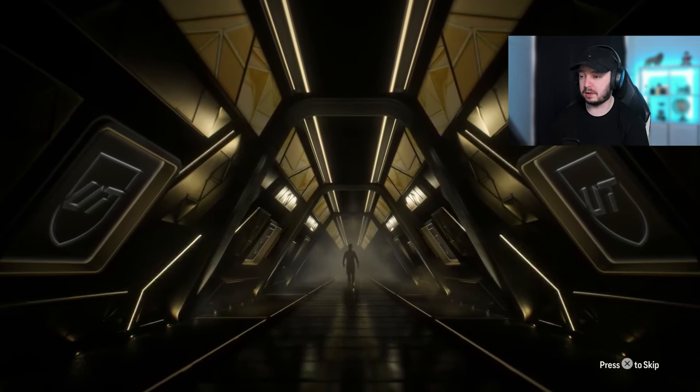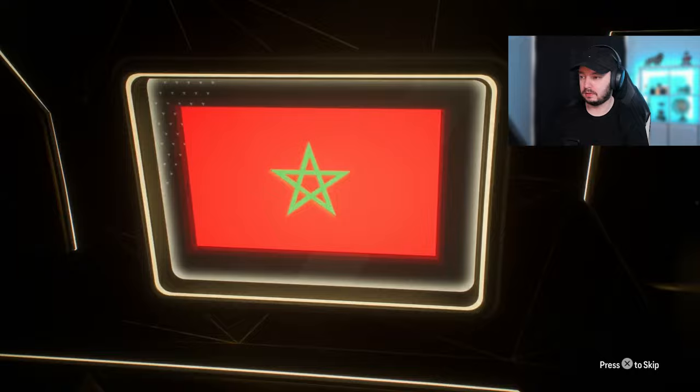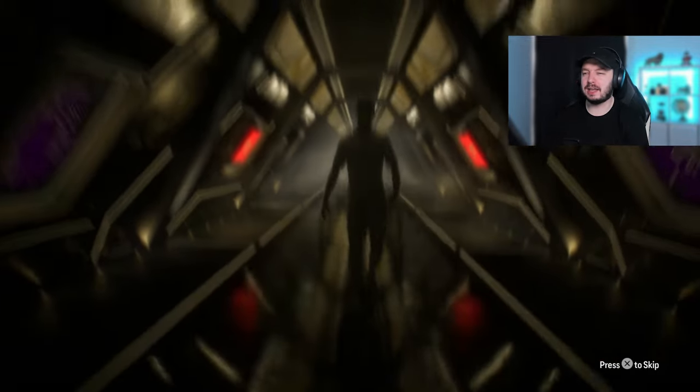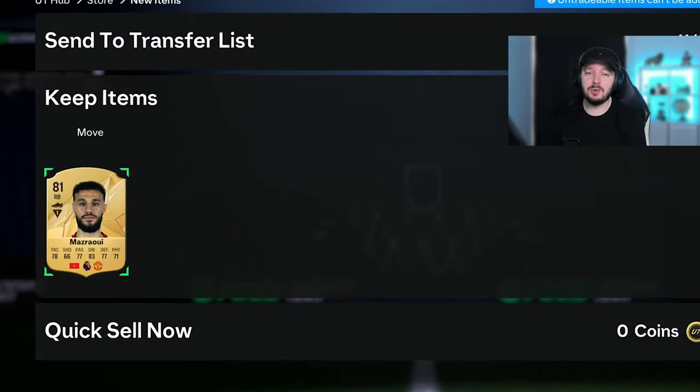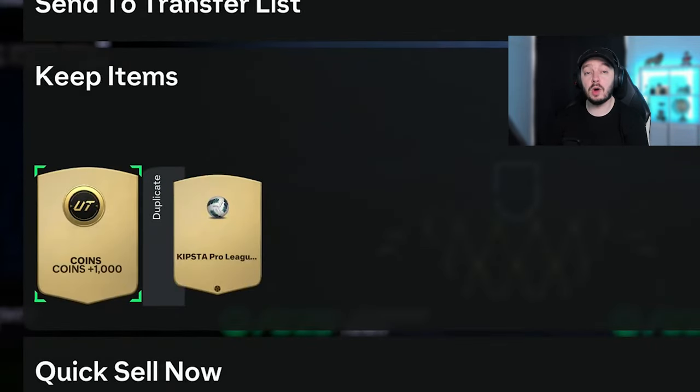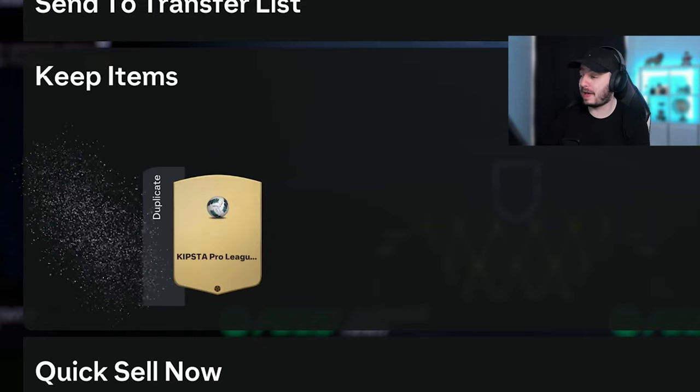We get a tunnel in the second pack. Mazerawi - I was like maybe it could be Hakimi, I don't think he's a walkout. But if we need to build a squad battle team, that's not even a bad player to have. And we get 1000 coins in an untradable pack. We need a lot of coins - currently 2.4 million coins for Henry, so it's a start.